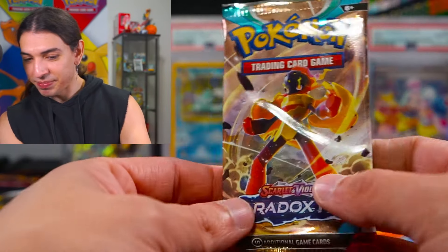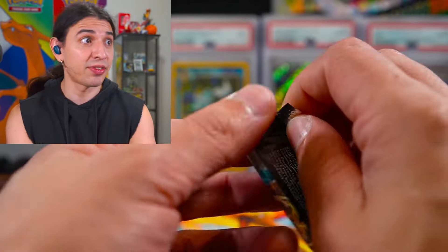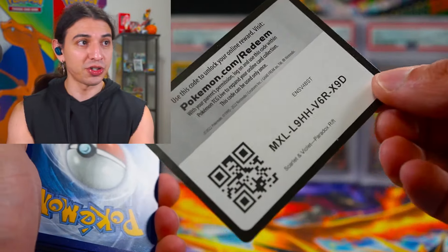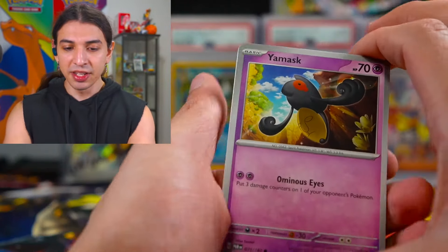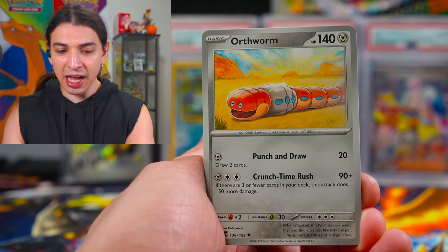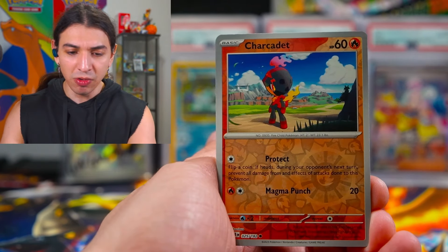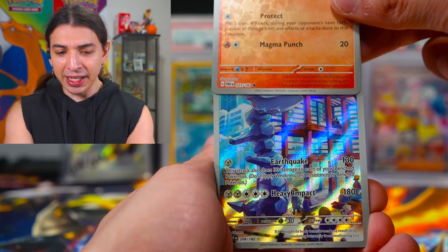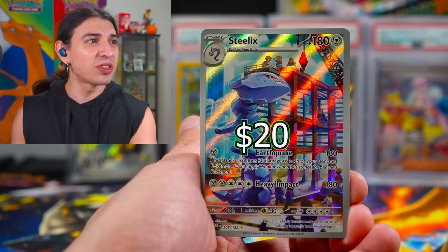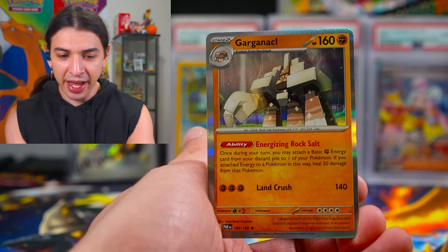Dude, this box is absolutely stacked! Holy moly. This is the last pack but I'm already satisfied with our pulls — EXs, SIRs, Secret Rares, this box had it all for sure. Throw that garbage away. Yamask, Spinda, little baby Tinkatink, Tandemouse, Earthworm — the big worm. You got Professor's Research, Maushold, Charcadet. Art Rare! My prayer has been answered — we got a Steelix! One of the best ones actually. This is probably the most expensive pull we've gotten value-wise. Them Art Rares are beautiful in this set. And Garganacl.